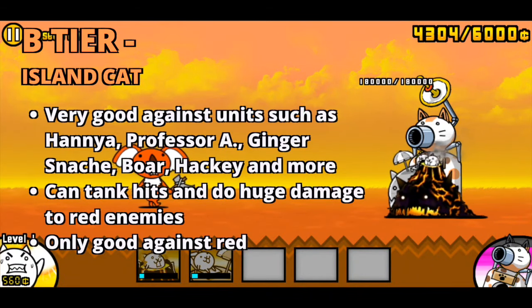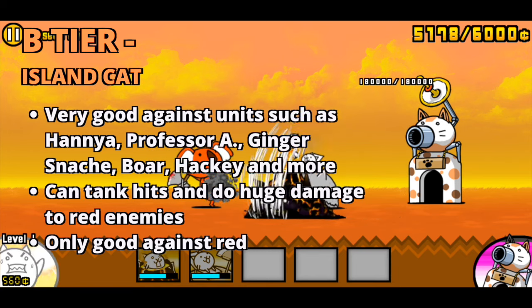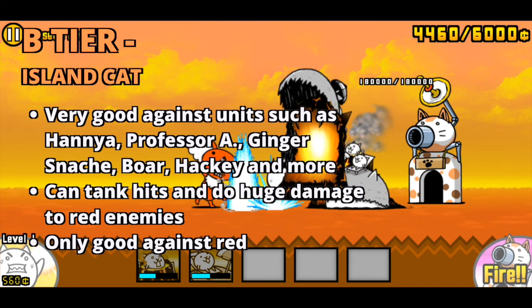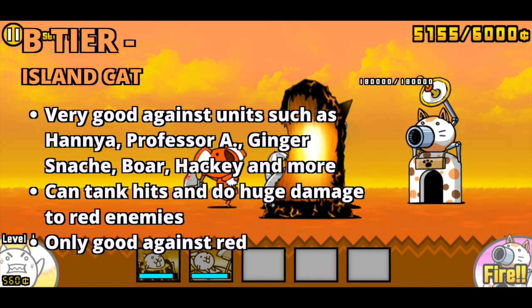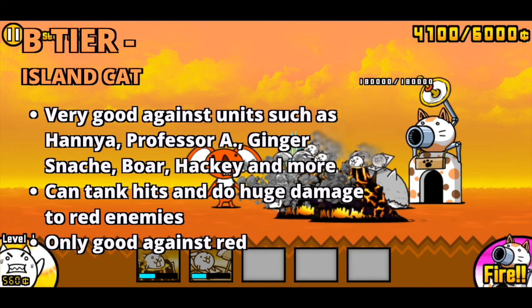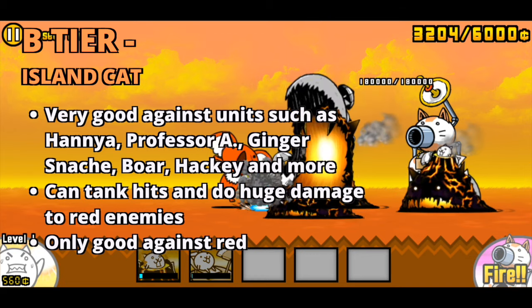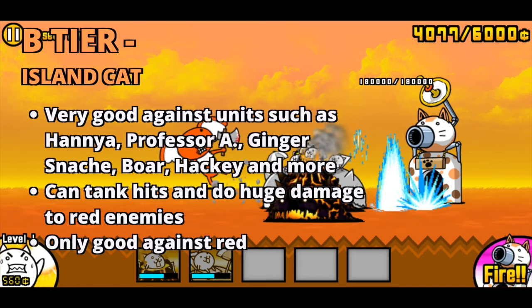The second B tier is Island Cat. Island's true form doubles his health, damage, and attack speed, along with a critical chance of 2%, but that happens so rarely that it does not make him a viable anti-metal unit. Island Cat is a very important cat in the late game. Paired with Manic Island, Island Cat can do devastating amounts of damage to red enemies while tanking hits too. He is one of the main key aspects of beating stages where you need to tank hits from red enemies, including Hanya, Professor A, Boar, and more. However, he does get outclassed by Manic Island, especially if your Island Cat is low leveled. The only reason why he isn't A tier is because he only targets red enemies.